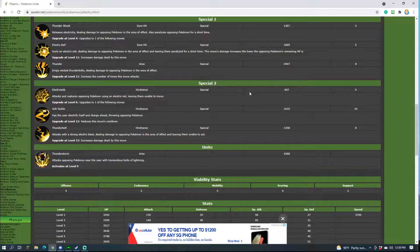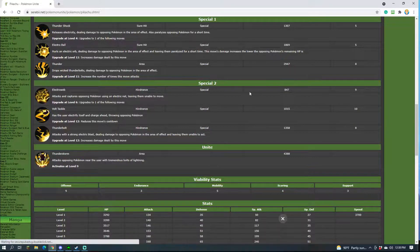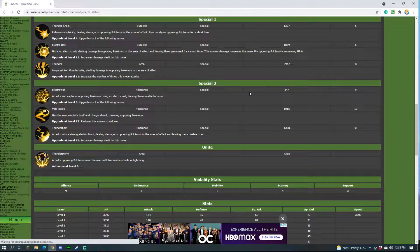Volt Tackle has you charge at the enemy, throw them up in the air as a hindrance, and then move back to range — which is important to keep in mind, because you don't want to be in melee as Pikachu since you're squishy. It does a good amount of damage and utility. It's not my preferred choice though, because the AoE and utility of Thunderbolt are better, which I'll talk about in a moment.